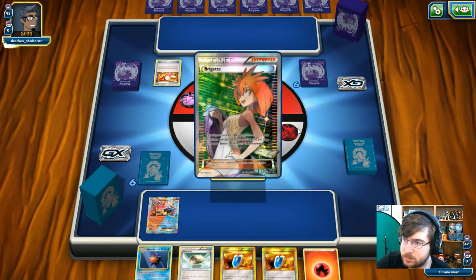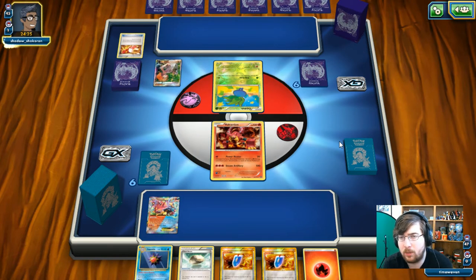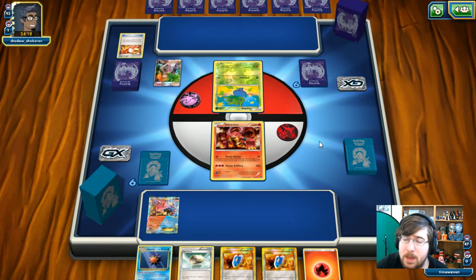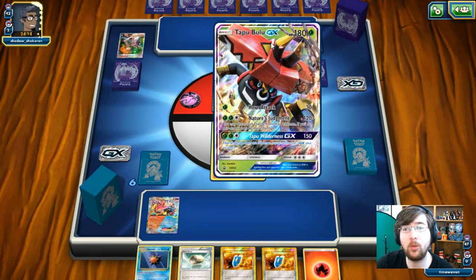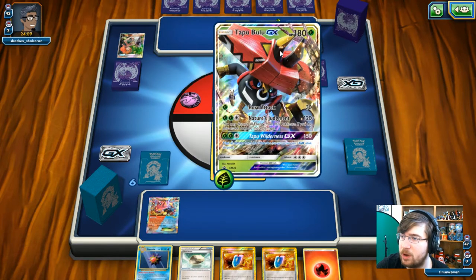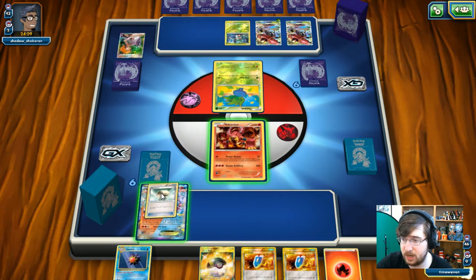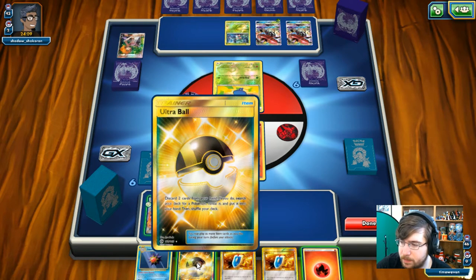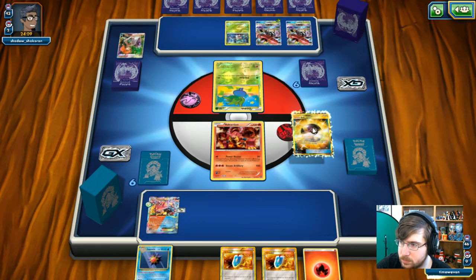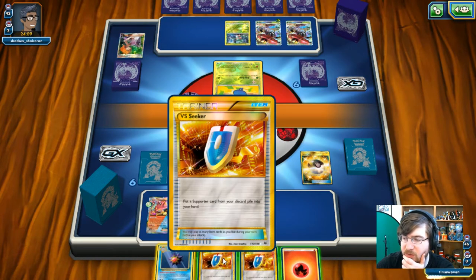My opponent goes for Trainer's Mail and straight into Bridget, grabbing three basic Pokemon — turns out they're Tapu Bulus, which makes it more interesting. We also see a Fomantis and an energy drop on Tapu Bulu. We get an Ultra Ball, exactly what we needed. I want to drop a Float Stone and use these item cards while I can, though I'll probably have to sacrifice the Starmie — I can Rescue Stretcher it later.